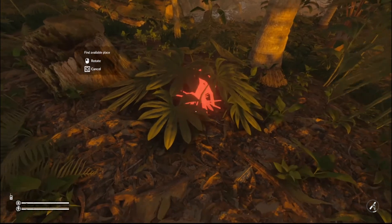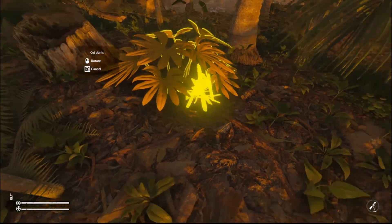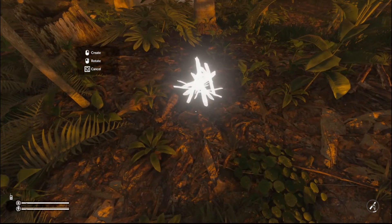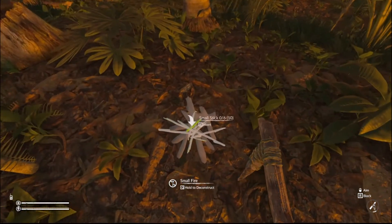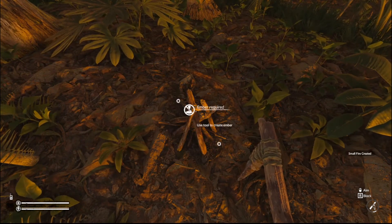When it's yellow or red you can't place it. If it's yellow, it just means there's something in the way — here I would have to cut this plant. When the ghost is white, that means you can place it, so I'm just gonna place the fire here.